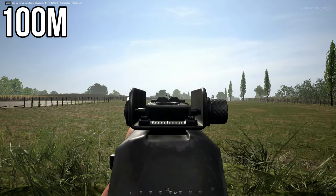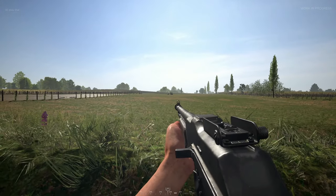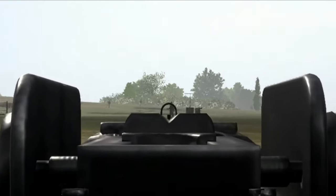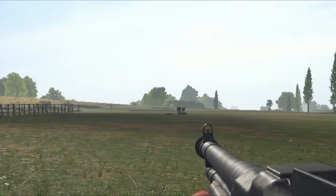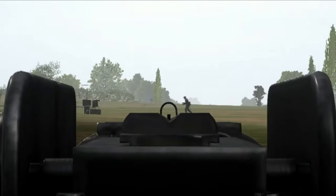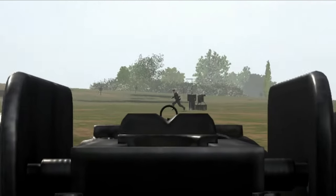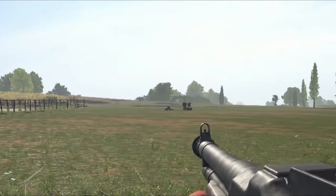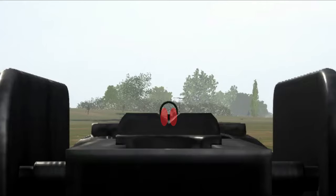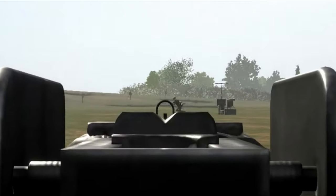Now onto 100 meters and for a chest shot it's two shots to kill. For a headshot, get the tip of your sight at the very tip of your target's head. For a running target you just need to make sure your target is in between the middle part of your sight and the outer ring. And for a sprinting target you need to make sure your target is towards the outer ring on your sight.